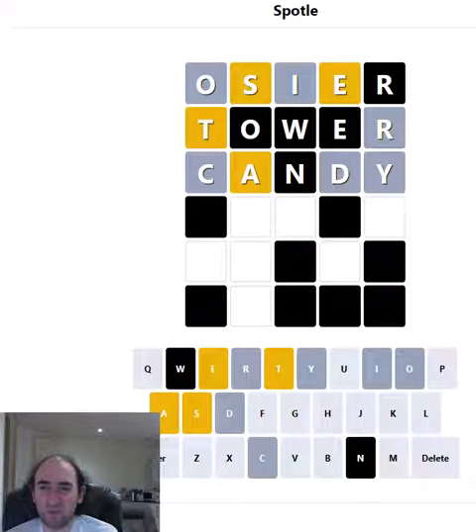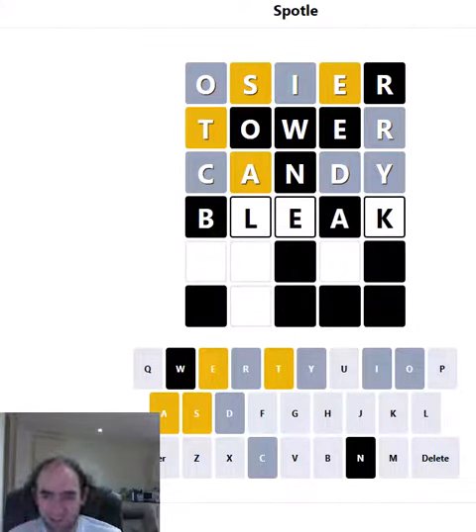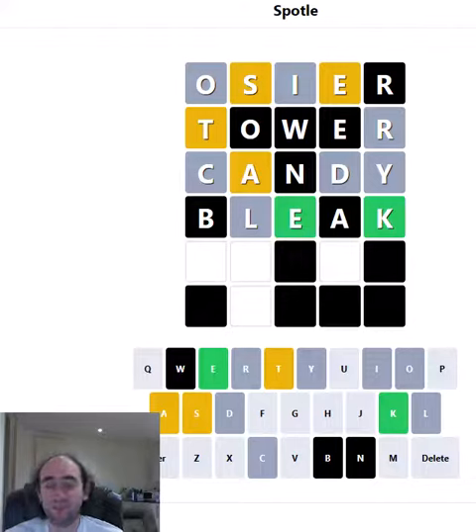Steak or steam or still — so that being the case, I guess I should find out about the L or the M or the K. Let's try bleak, because that will test whether it's steak — then the K will be right — test whether the L is in the word for still, and it will also confirm whether the E is third, because if it's not, then it's none of the above. So the E is third, and we've got the K.